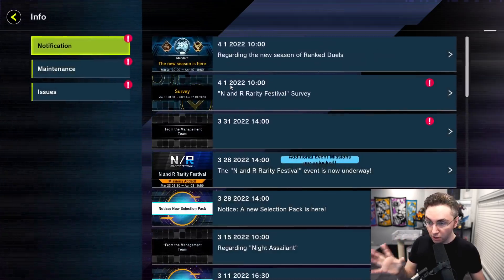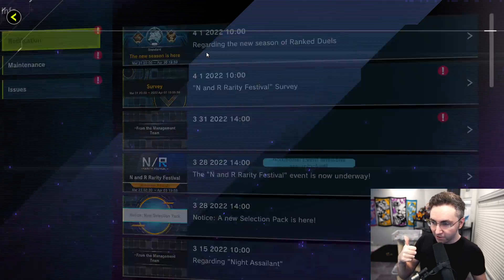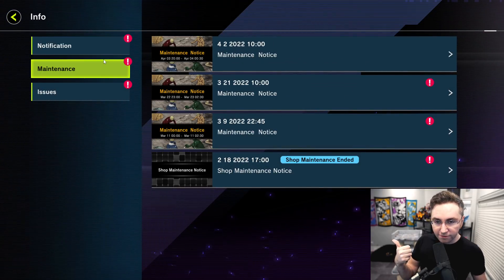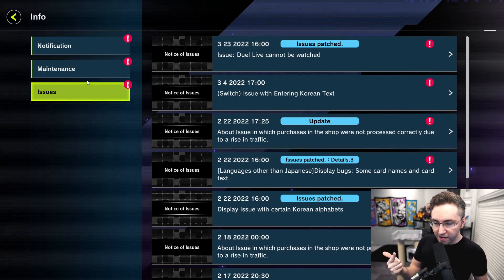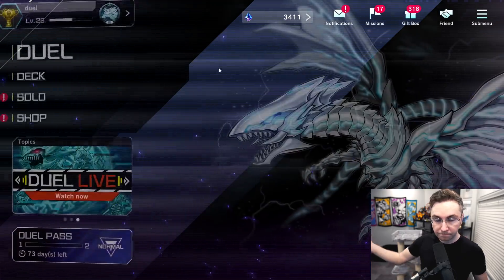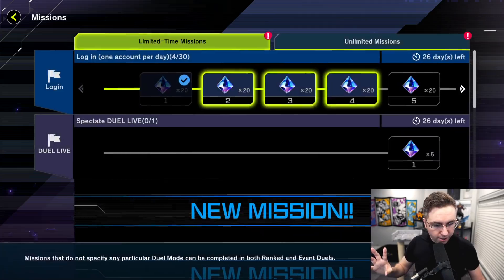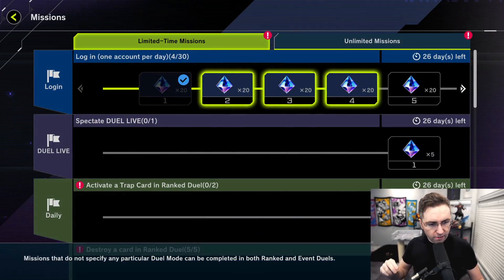I'm surprised there's no notification about new ranks, no notification about quality of life changes, no notification about a new ban list. Just new cards — go buy them. Which I guess I will. I have about 3,400 gems, and I'm going to be opening up the rest of my gems right here. Let's get to the new stuff.